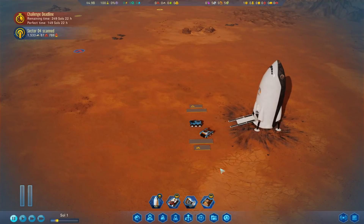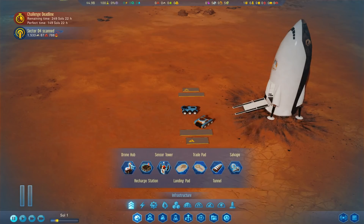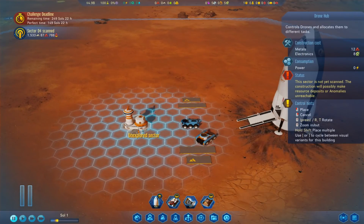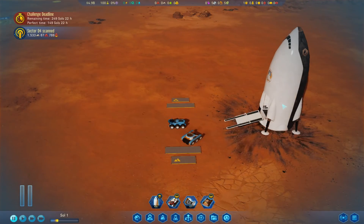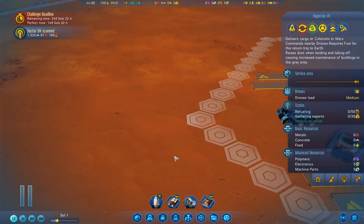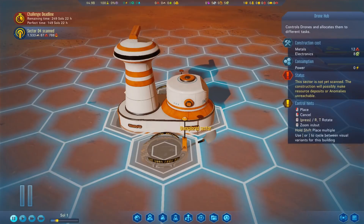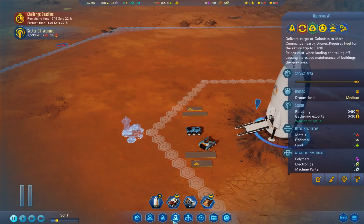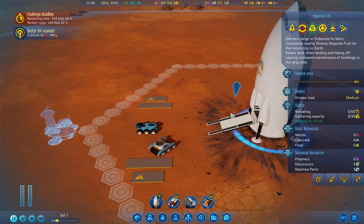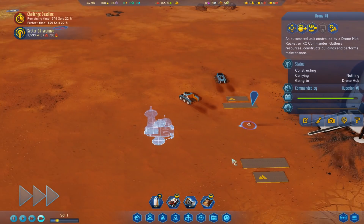There's one more thing I want to do, which is I want to get the hub built. So drone hub - the drone hub is going to go out here, but I want it beyond the dust range of the rocket. The dust range extends to there, so we want the hub here. If you check before you've started the game while you've got it on pause, you can always demolish it and replace it if you need to. I'm going to tell my drone to go work on that so we can get some more drones.